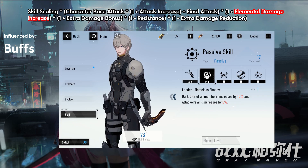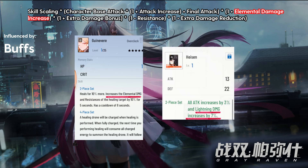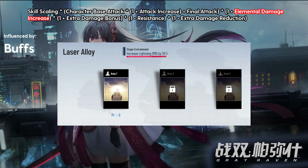Elemental damage is the second type of buff. This comes from a lot of sources, but anything that specifically states that it increases elemental damage with a percentage is in this category. To name a few, there are character leader skills, several memories, a lot of rank up passives, and weapons too. Warzone's stage bonus is also classified as an elemental damage increase.